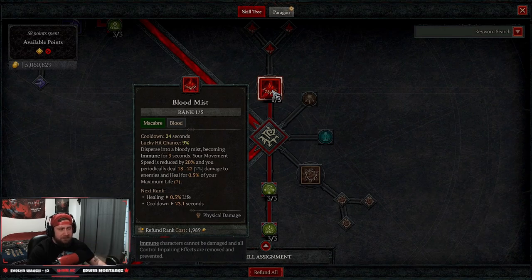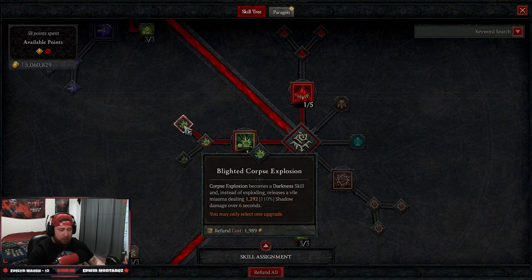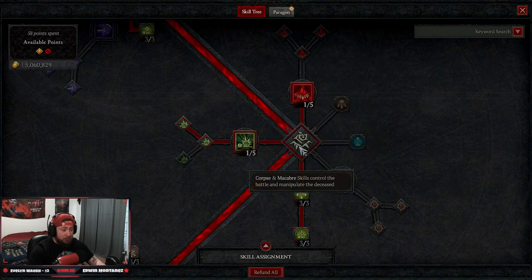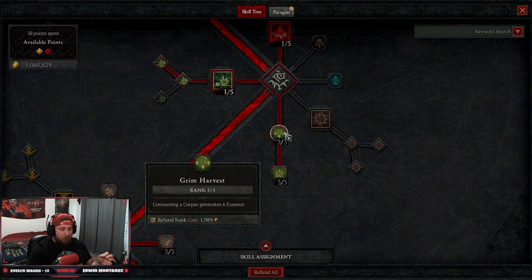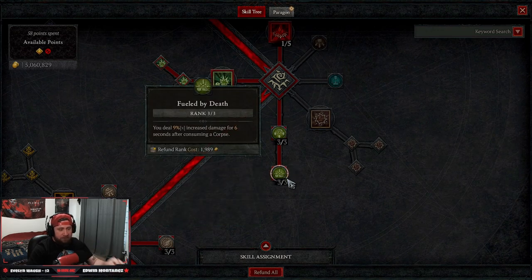One point into Blood Mist is our get-out-of-jail-free card — when you're crowd controlled or near death, pop it and you're good. Corpse Explosion into Blighted Corpse Explosion does damage over time and fits into our rotation alongside Corpse Tendrils and Bone Spear. We also take Grim Harvest to consume corpses for essence, and three points into Fueled by Death for more damage after consuming a corpse.